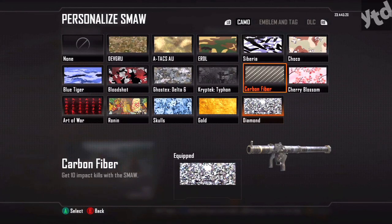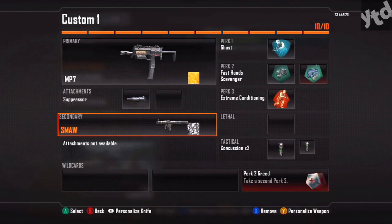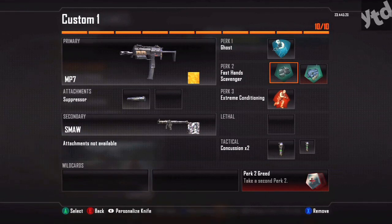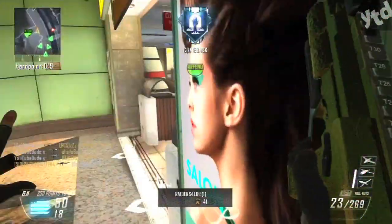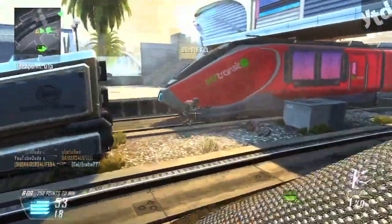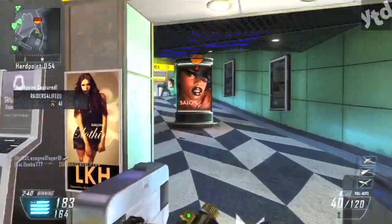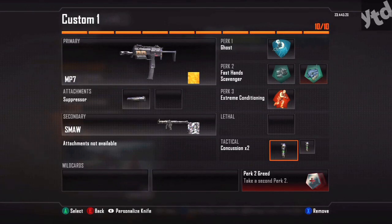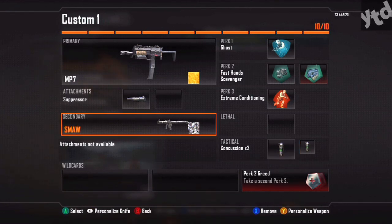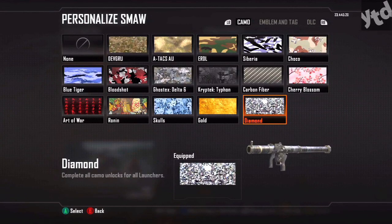Carbon fiber: get 10 impact kills with the SMAW. That's basically running up to someone and knocking them with the SMAW. For that you want to be a little bit stealthy, so I recommend Ghost, Fast Hands so you can swap over to it very quickly, and Scavenger Pack — you can replenish your rockets if you get gun kills. Extreme Conditioning will help you get into position, and Concussions are great if you see someone in the distance to immobilize them. It's one of the easier challenges.